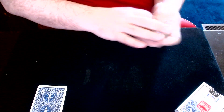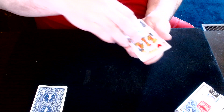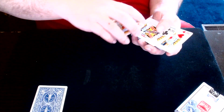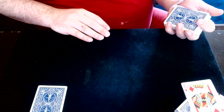I'm going to take the three kings and demonstrate to you how these kings operate. I have one king, I have two kings, and I have three kings, right? I'll square them up and set them on top of the card case.